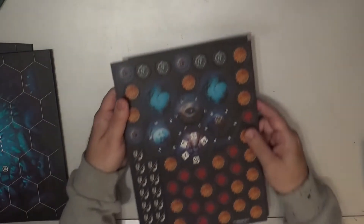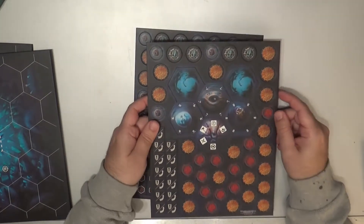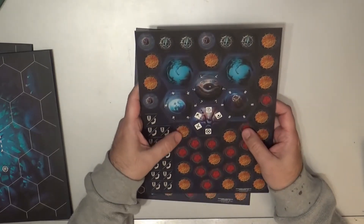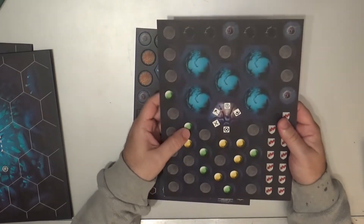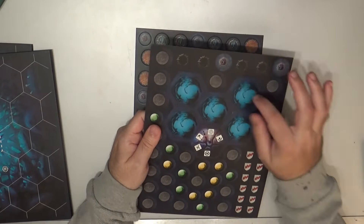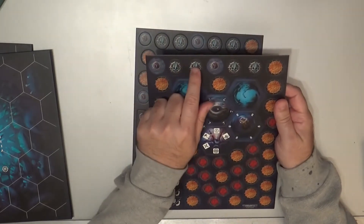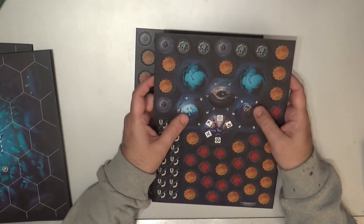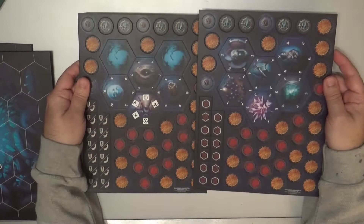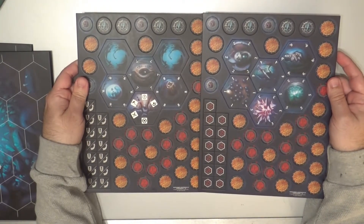We have two boards' worth of tokens. These are the glory tokens, these are the guard tokens, and on the other side we have the stagger tokens. We have wound tokens and on the other side just generic tokens to be used for any ability your warband has. We have turn tokens — the purple ones — and action tokens, plus objective markers and lethal hexagon overlays. I think you should have enough tokens to play the game from this box.